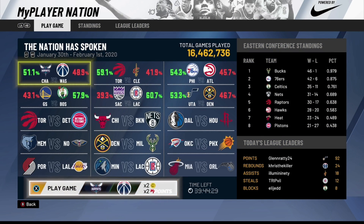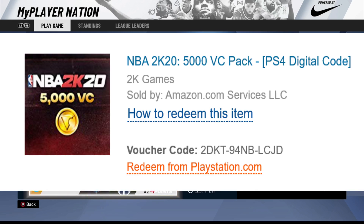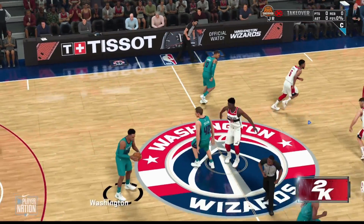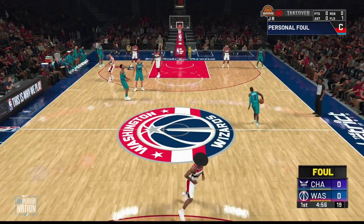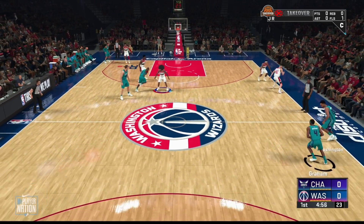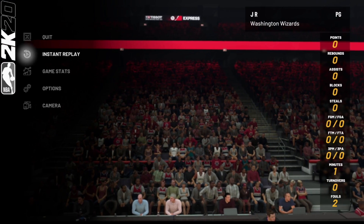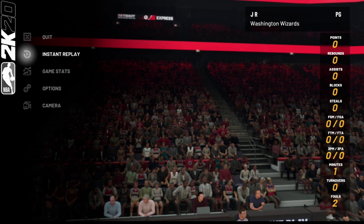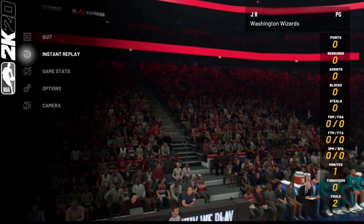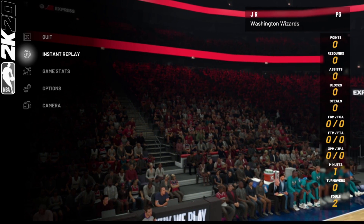Now I'm on the Wizards. Go ahead and load up the MyPlayer Nation game you have available. To do this glitch and get your VC, you have to play six minutes and then foul out — super easy and super simple. You can press Start to check how many minutes you've played. Once you've got your five fouls and played six minutes, just foul out and you'll still get your VC.